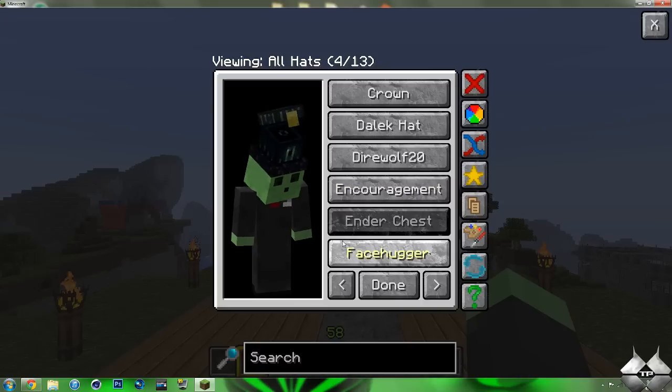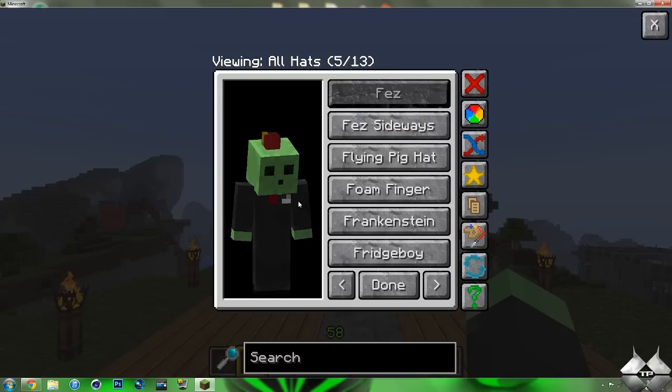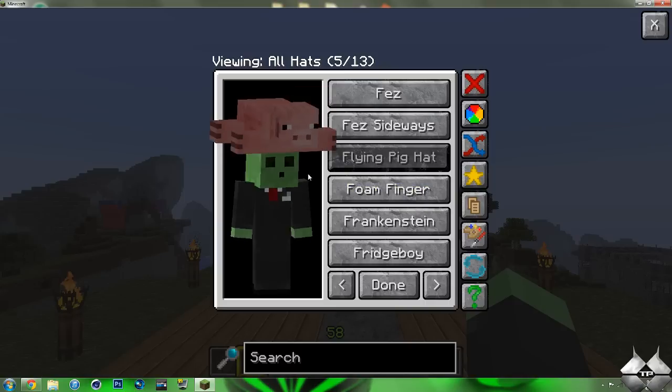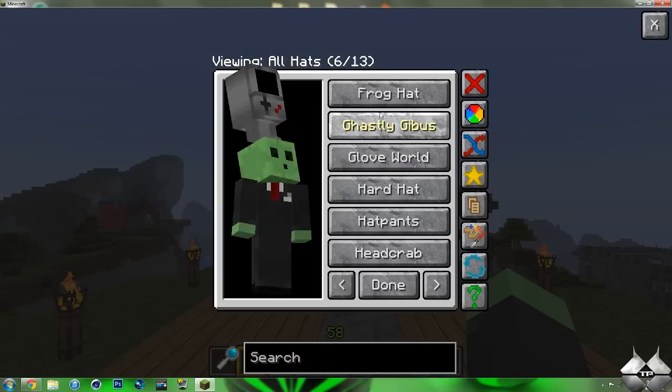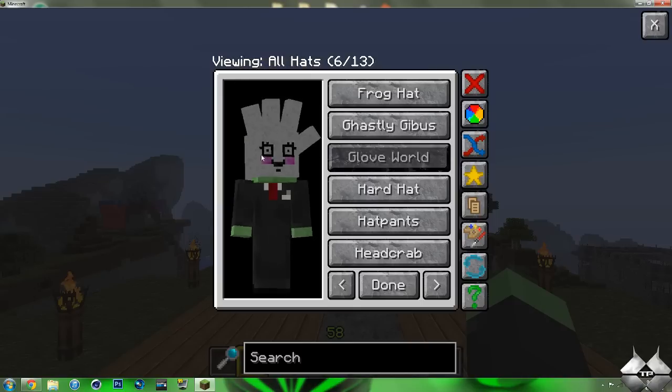We have the Ender Chest, the Facehugger, Fez — this is from Doctor Who, if you guys know what that is — Fez Sideways, Flying Pig Hat, Foam Finger, Frankenstein, Fridge Boy, Frog Hat, Ghastly Gibbous, Glove World — that's Spongebob — and this is probably another one of my favorites, the Hard Hat.